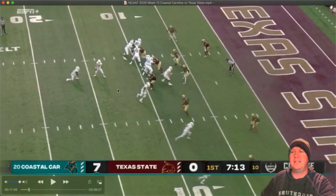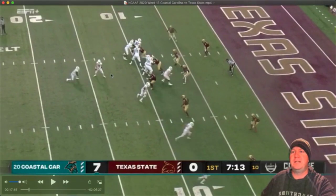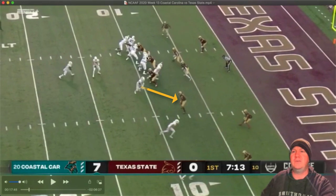Right on the snap, look at this — he's opening up in what looks like it's going to be either a midline option right up the middle. You can see the guard goes to the backer, the tackle arcs out to the force player, leaving this defender completely unblocked, and there's a double to the backside backer right here.